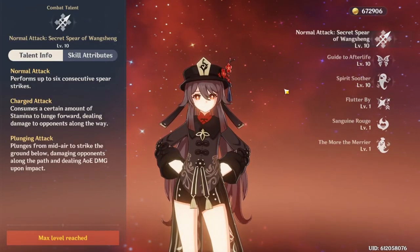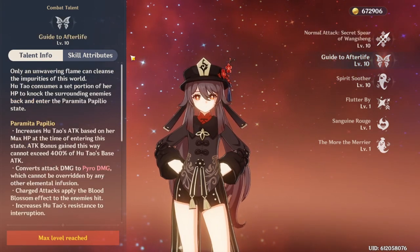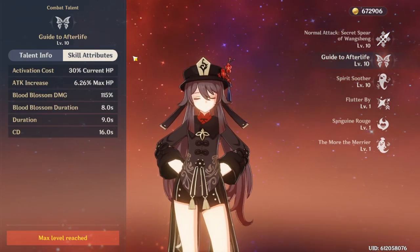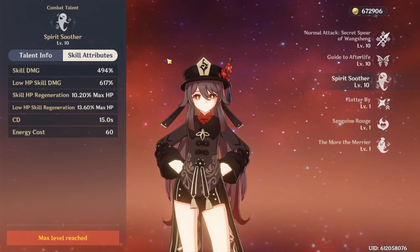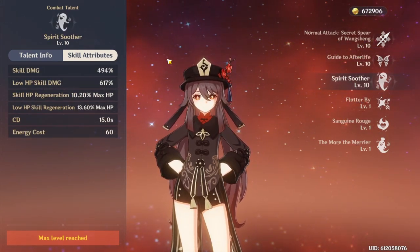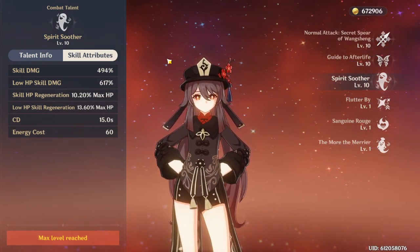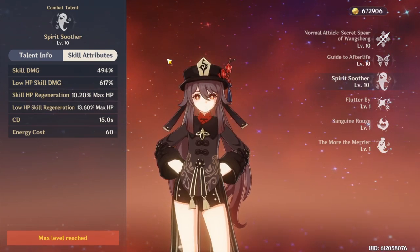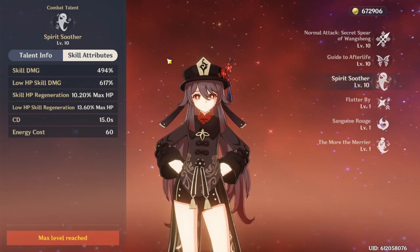Now for talent prioritization. Prioritize Hu Tao's normal attacks and elemental skill equally — note that leveling her elemental skill will also increase Blood Blossom's damage. Then prioritize her elemental burst last. As mentioned before, many Hu Tao players do not crown or level up her elemental burst too high because it can heal too much. You can keep it at level 8 or lower if that's your preference. If you can manage your playstyle well, however, it shouldn't be too much of an issue.